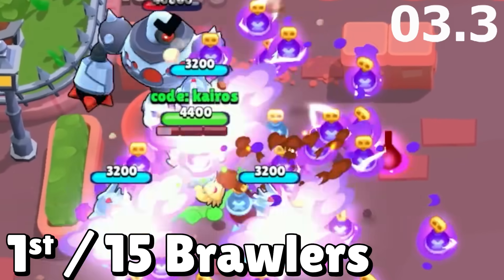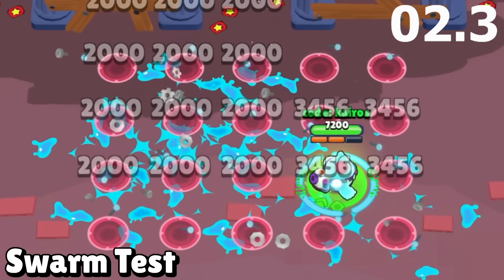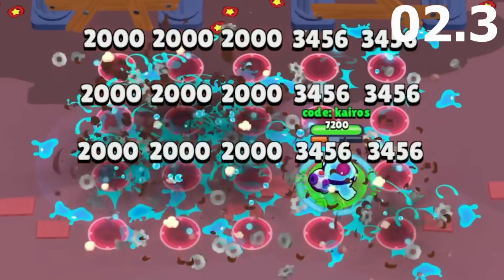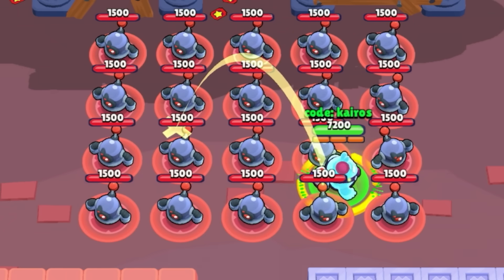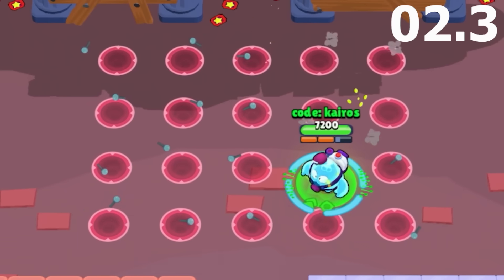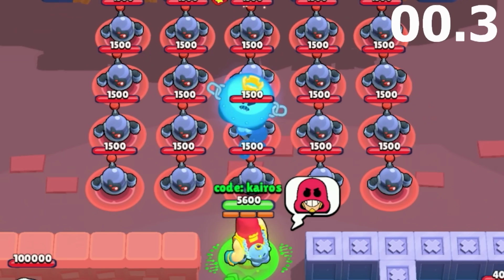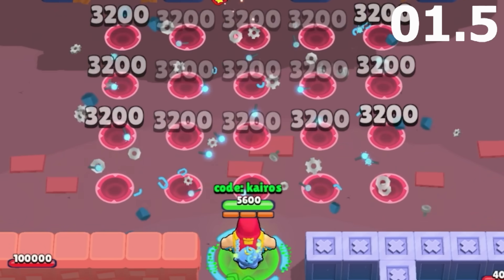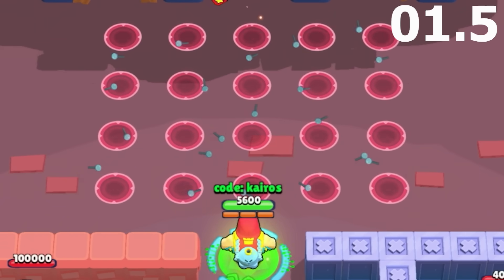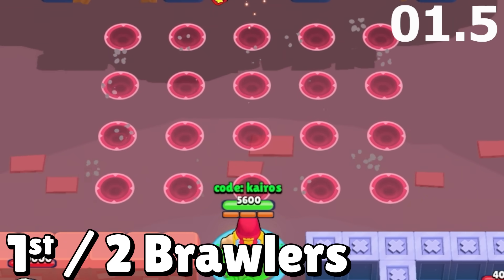Tick defeats the boss in 5.4 seconds and gets first place overall. Up next, we have the swarm test with two competitors, starting with Squeak. His mutation makes each bomb the size of the bombs he throws with his regular attacks, covering 3 whole rows of bots, and he easily takes out the last 2 rows in time. He defeats the swarm in 2.3 seconds and gets 2nd. But number 1 is Grom — his mutation adds 4 more bombs to his super traveling diagonally, destroying all bots with one super in 1.5 seconds.